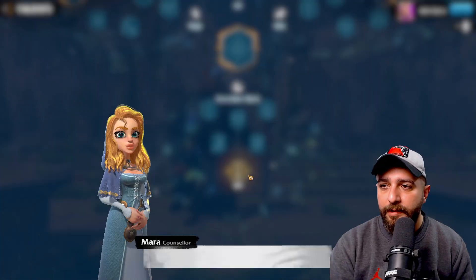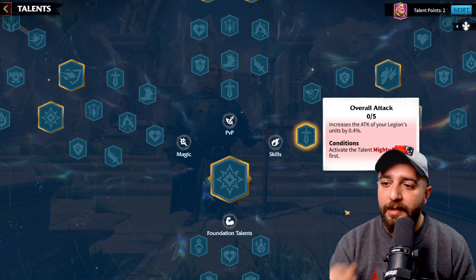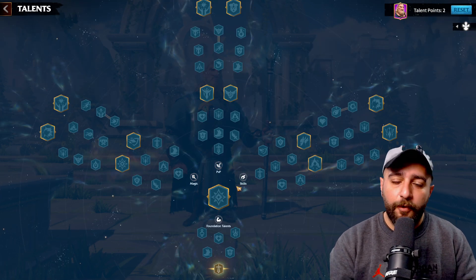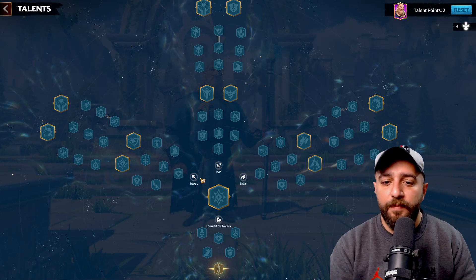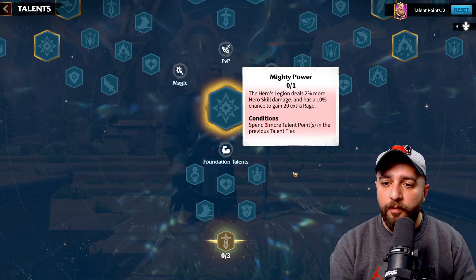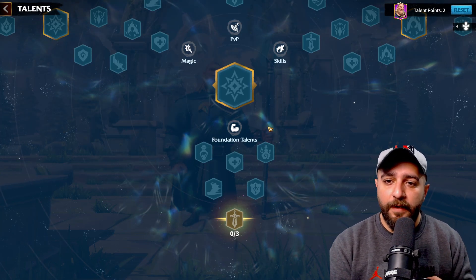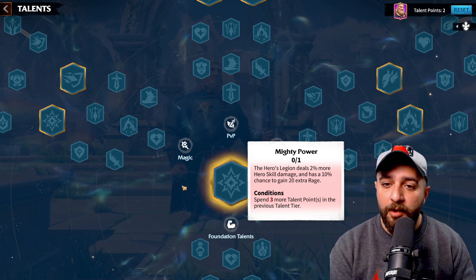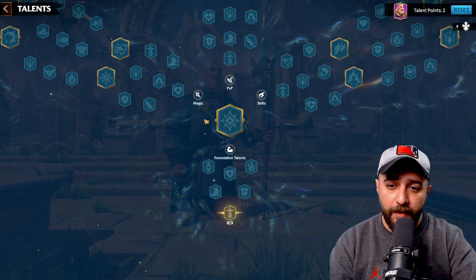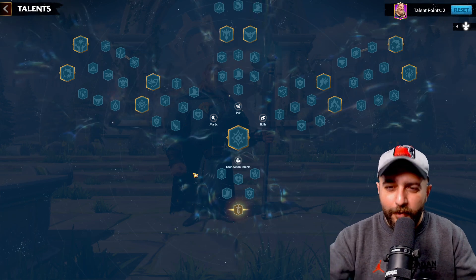A quick look at the talent tree — we have a pretty big talent tree: magic, PvP, skills. It says activate talent Mighty Power first. So before you can take talents from your main trees — skill, PvP, and magic — you first need to unlock Mighty Power. To unlock Mighty Power you need to upgrade your foundation talents first. Step one: upgrade foundation talents. Step two: unlock Mighty Power. Then you can go skill, PvP, or magic, whichever you prefer. We'll discuss talent trees in future videos.